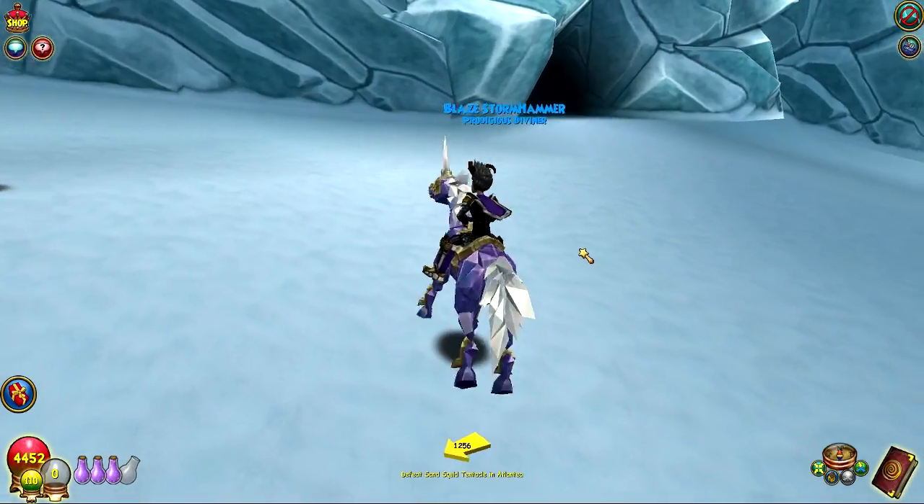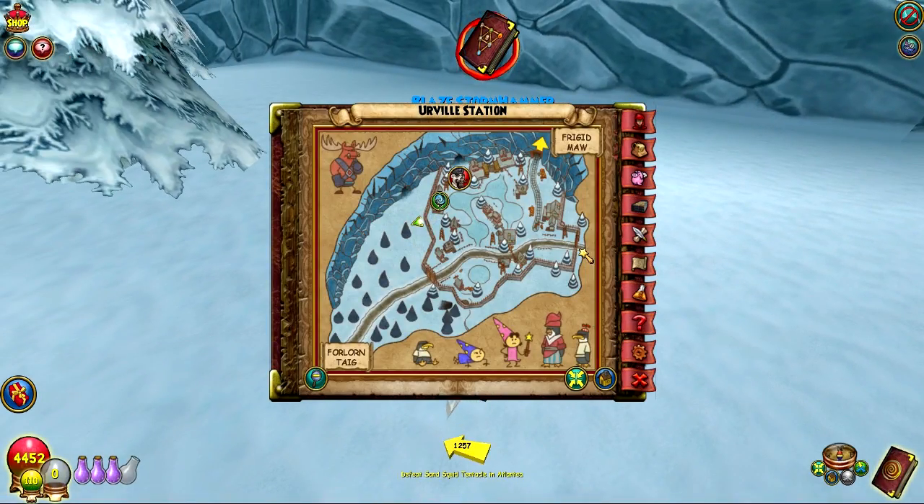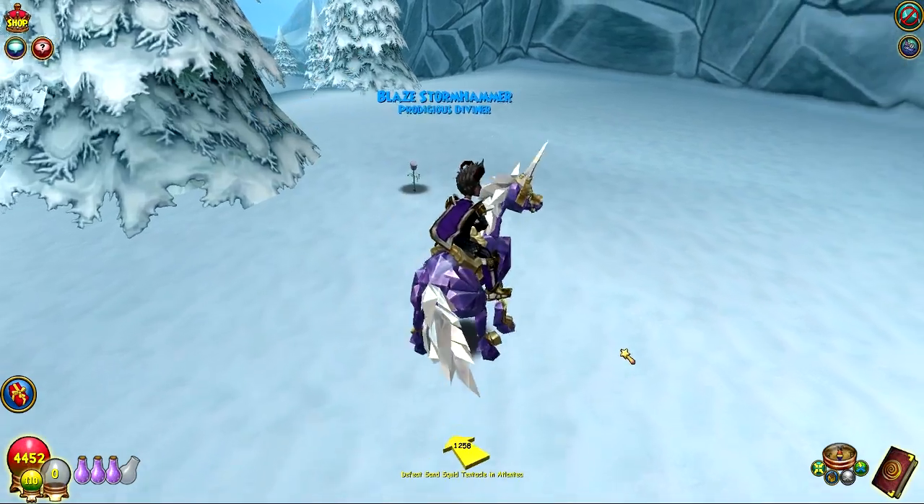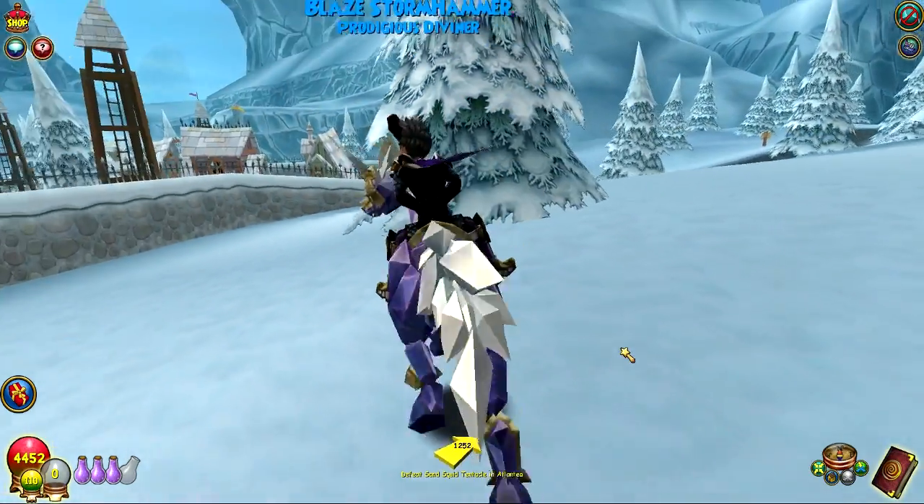On to the fifth rose in Irville Station. It's over in kind of the forest area outside of the gates, and it's also coming from the Taiga - you can just kind of head over this way. And it's next to this tree in the back, and you'll get it.